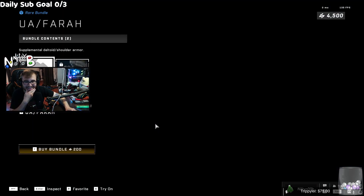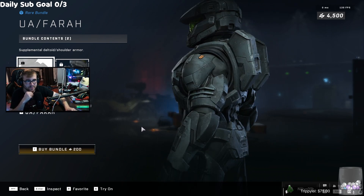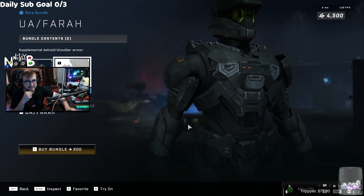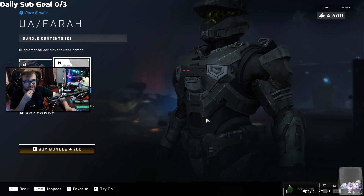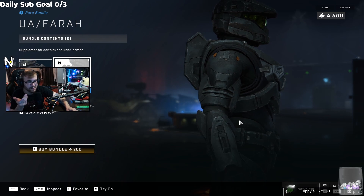Moving right along, we have the UA Phara — Phara from Overwatch? What is this? This is the worst looking shoulder pad I could imagine buying for two dollars. I'm sure it goes with some outfit but like... the Mark 7 shoulder pads look better than that. Like what the hell are we doing?